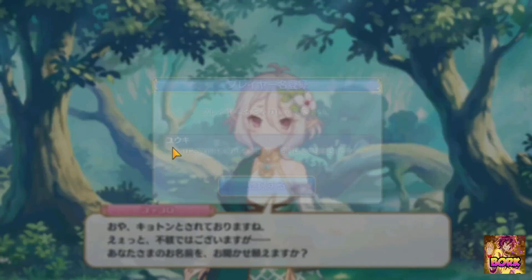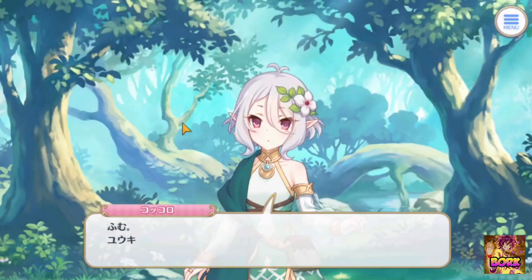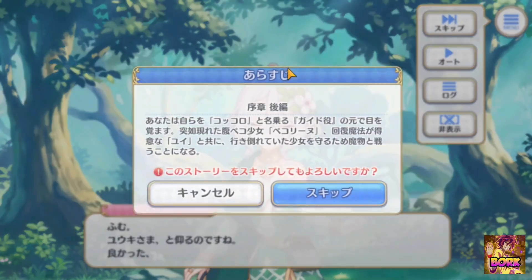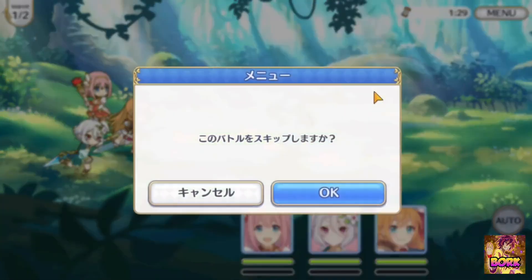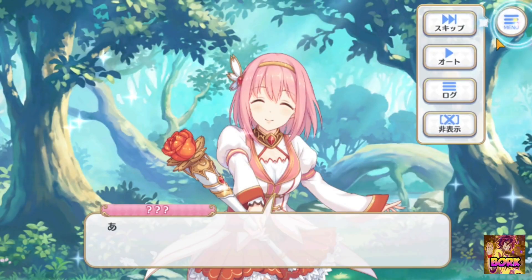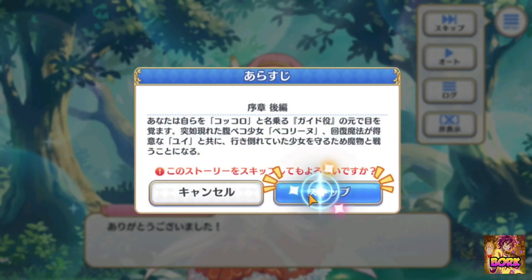Feel free to change your name — I'm just going to leave it at default. You can change it later; it doesn't affect gameplay whatsoever. If they voice acted your name, that would be so cool — I've never seen any gacha do that, it would be one of the most immersive things. But let's go ahead — I'm just showing you how to skip everything. If you reroll, my Princess Connect EN guide is pretty much the exact same process.